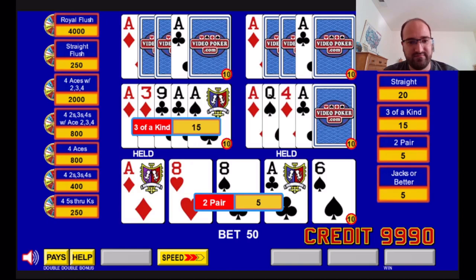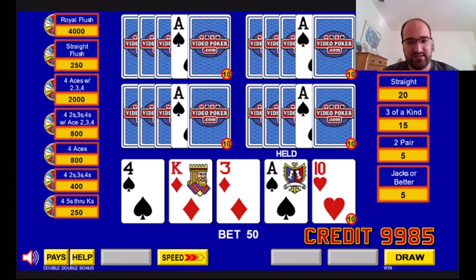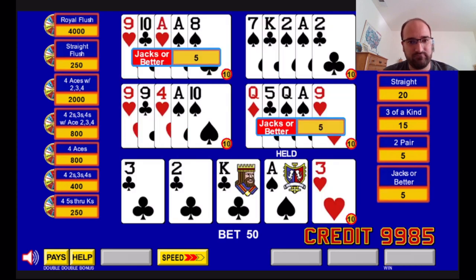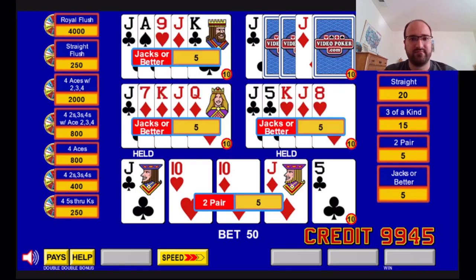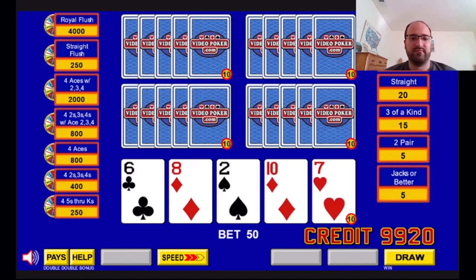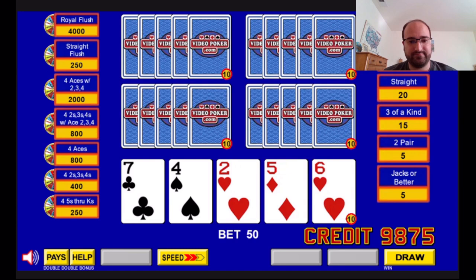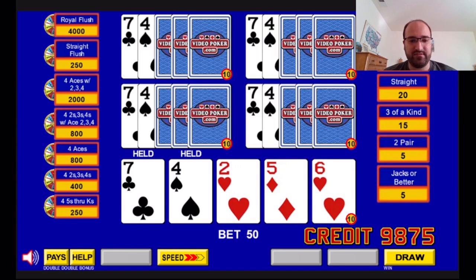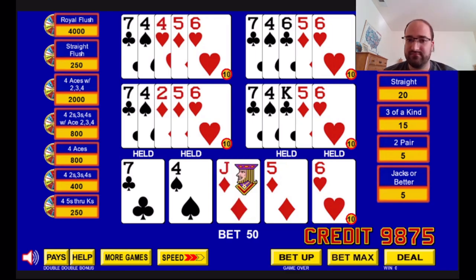Just ace only. Pair of jacks. We got an inside straight draw — gut shot, ten, eight, seven, six, deuce. Normally in double-double bonus you would, but in Wheel Poker, especially this version, I would expect you don't go for it. I think you still go for open-ended straight draws — four consecutive cards like four, five, six, seven. We didn't get any at all. Two pairs. Still no full house.